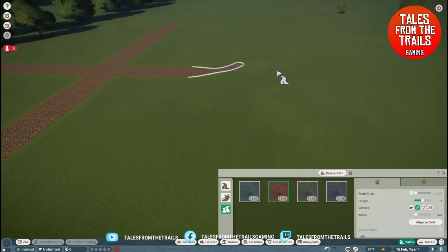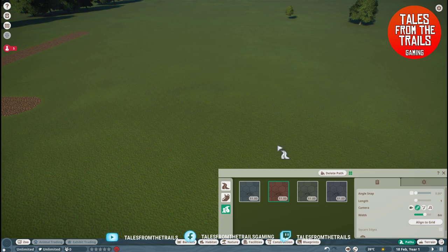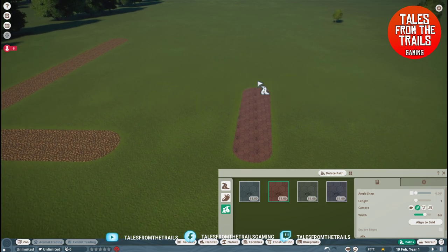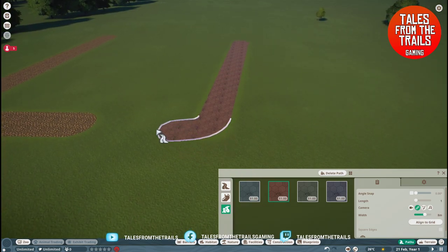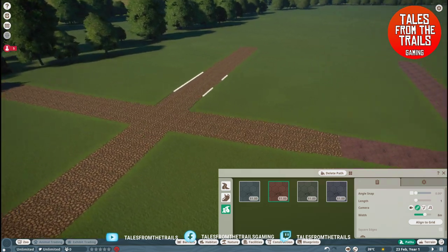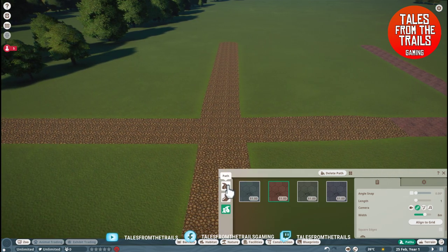I think maybe this area behind here could be our staff area. We could put a big wall up or something like that - build it there so it kind of matches. We can have a big wall so the public don't see what we don't want them to see. The red bit here is staff area and this is public property - well, zoo property, but public footpath.